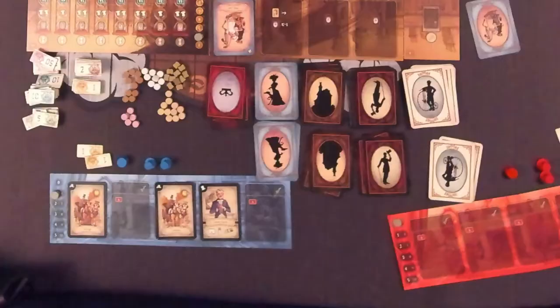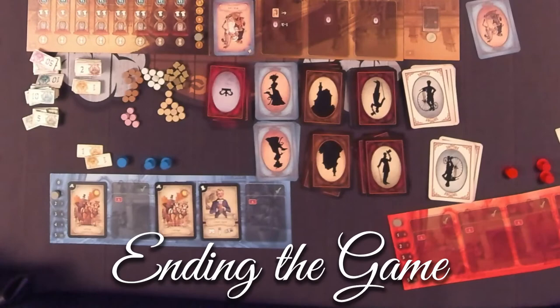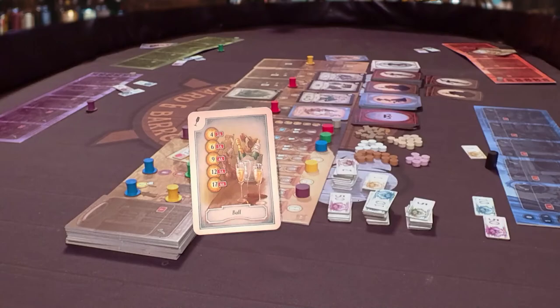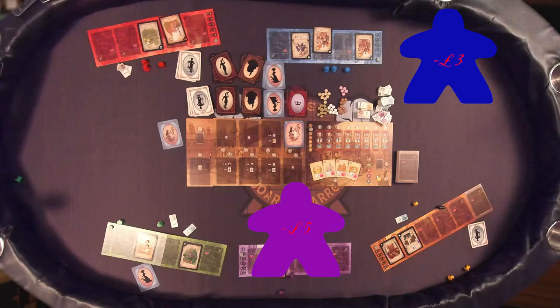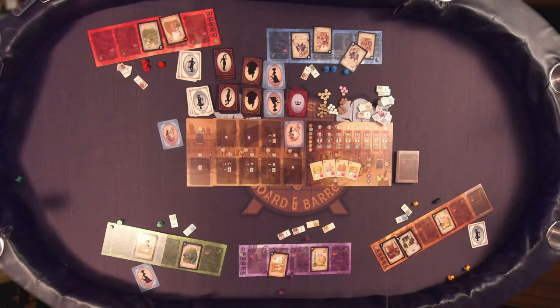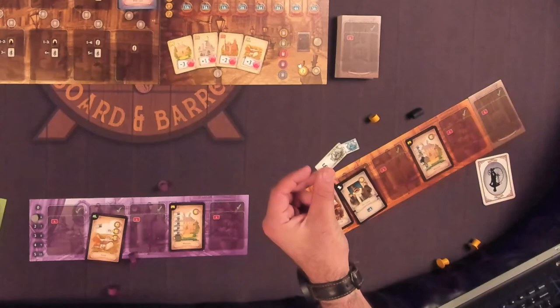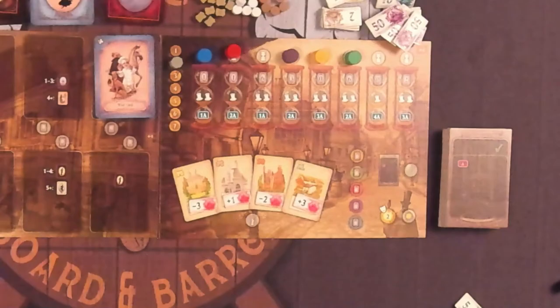If at any point a player has no properties and tries to spend more money than they have left, they announce to the other players that they are declaring bankruptcy. They may finish taking any remaining actions to run up a debt, and the game continues until the end of the round. If more than one player declares bankruptcy in the same round, whoever runs up the biggest debt is the winner. If no one declares bankruptcy by the end of the last round, the game ends and whoever had the least money left is the winner. In this instance, property is worth its current value plus five pounds, regardless of any modifier tokens or helper cards. Money isn't a secret in this game — if someone asks how much money you have, you have to tell them. In the event of a tie, the winner is whichever tied player chose the plan farthest to the left in the last round.